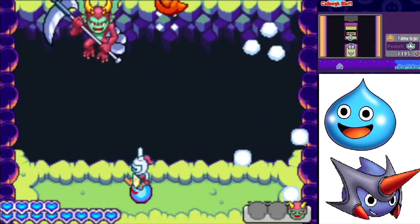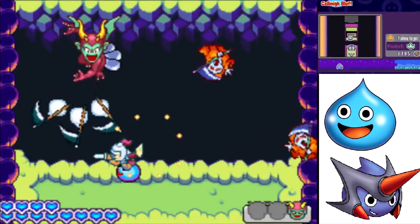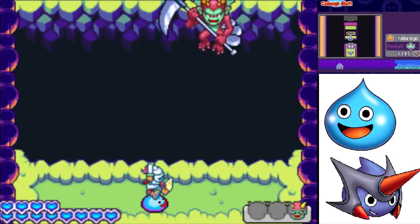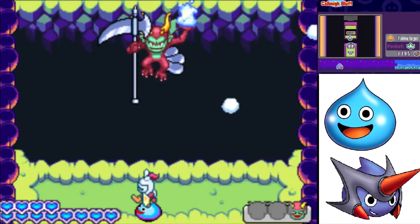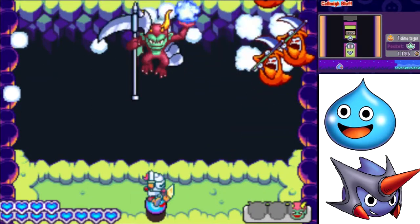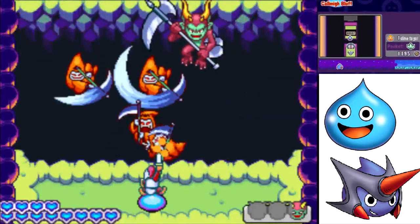Here's his final move — he's going to summon a bunch of little grim reapers to go after us. We can just hit him with this slime knight. Just make sure you redirect his little scythes back at him as well. The more HP he's lost, the more of these guys he summons.